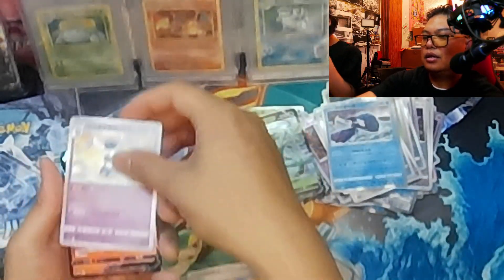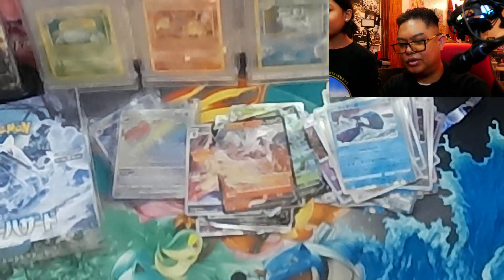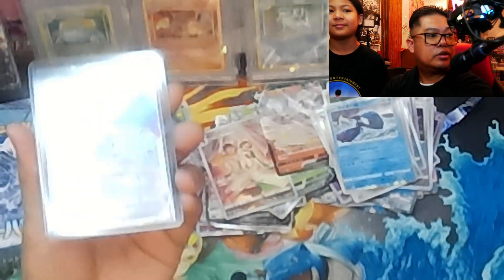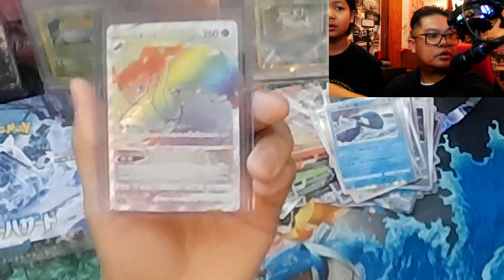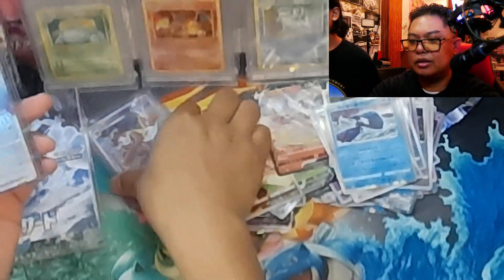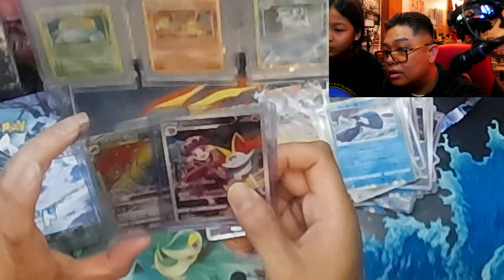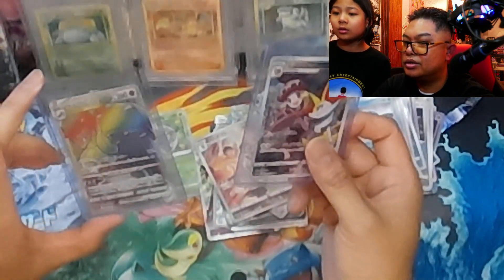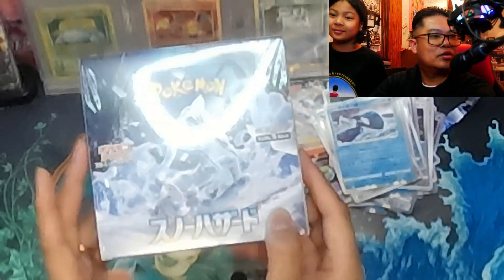I think I got one too — okay cool. We got tons of hits, not bad. We didn't get Serena though. I guess this one is our secret art. More Wailmer and then Serena — wait, no, but she's CHR. So this one is CHR and then this one is HR, so this is character rare and then this is just high rare. All right, the main meat.